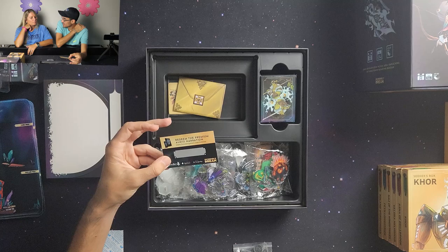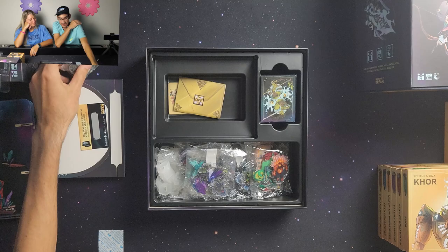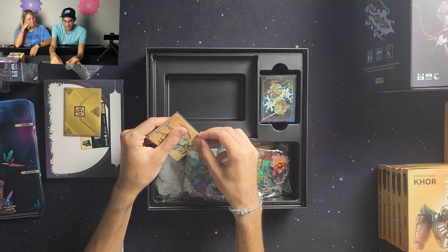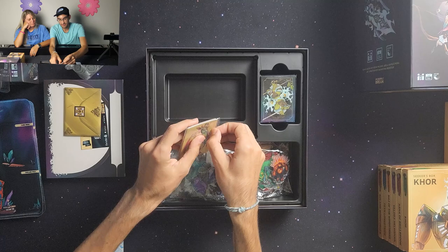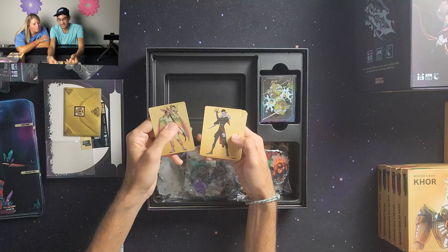The upgrade kit also came with a code for the Foreteller app, which does audio narration and music when you're playing the game — if you want a cool atmosphere, they can narrate it for you. There are also some extra quests and an exclusive gold pack of cards. There are variant cards — I wasn't sure what these were for, but it's like an additional alternate card for each character.